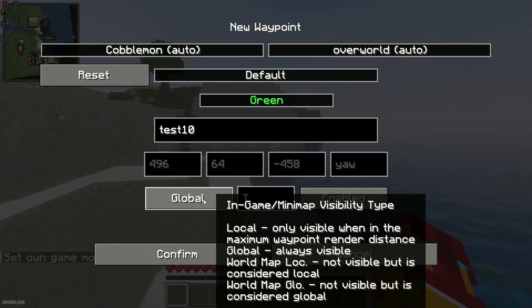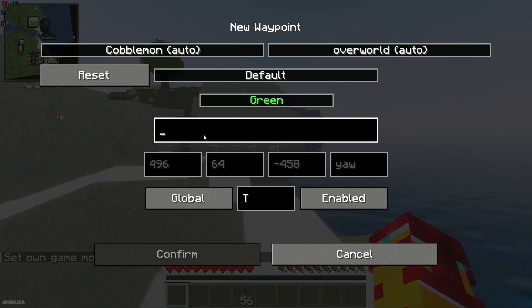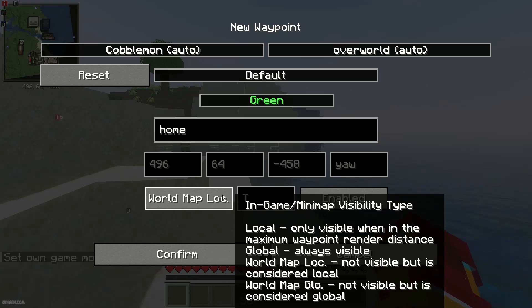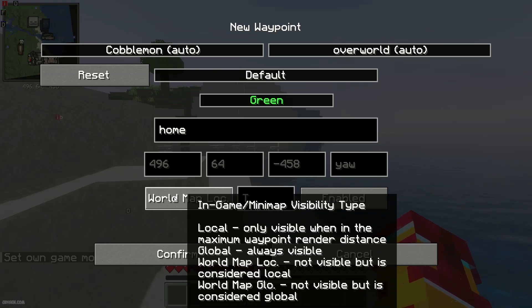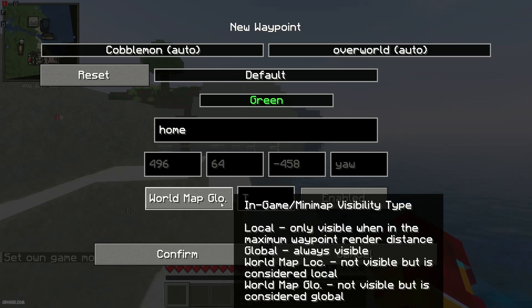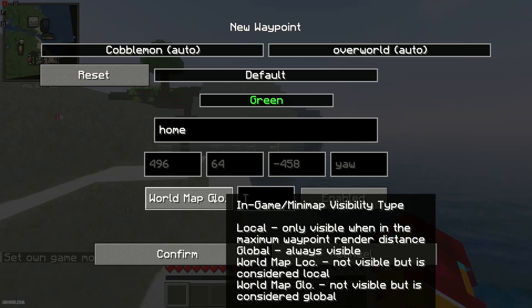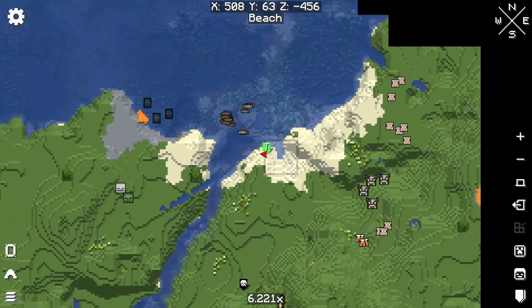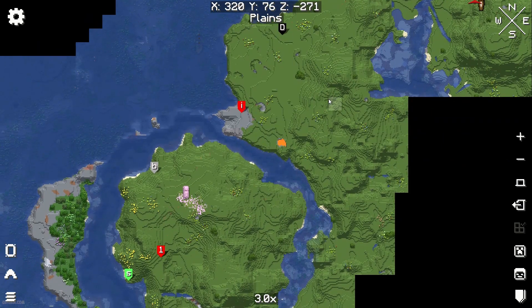Local means the waypoint is visible up to the maximum waypoint render distance. Global means it is always visible at any distance — useful for marking your house, for example. With global selected, it won't appear on the normal world view but it will appear on the full screen world map.